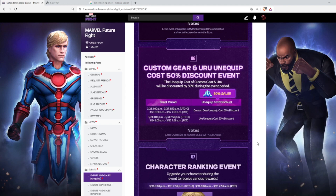At number six, we have the Custom Gear and Uru Unequip Cost 50% Discount event. This is very useful for me because I want to unequip some CTPs from my characters — it used to cost 600, now it will cost 300. I don't plan to unequip my urus right now though.